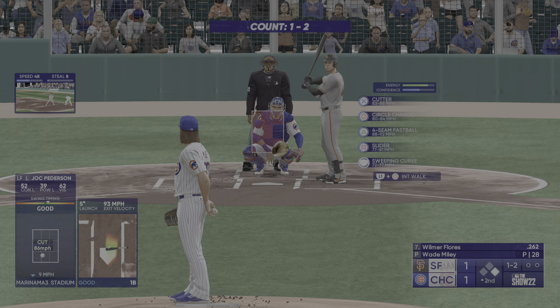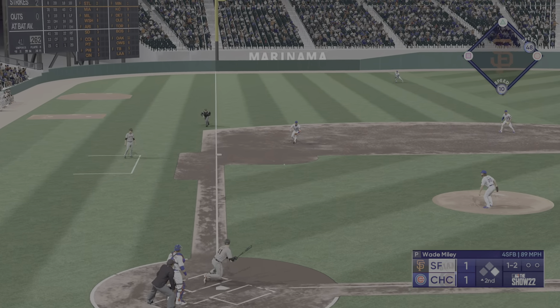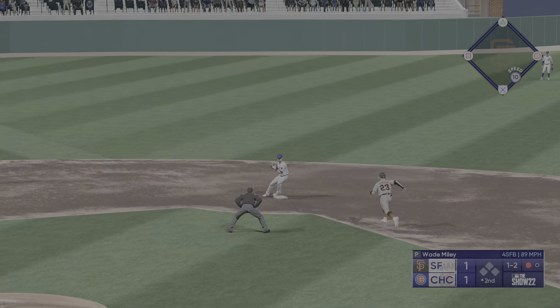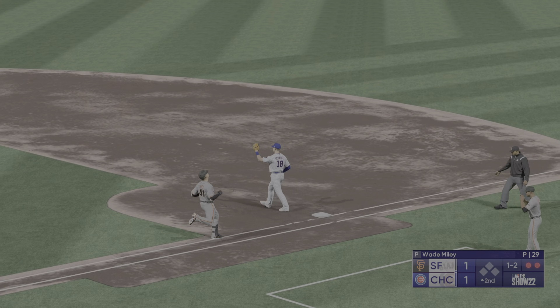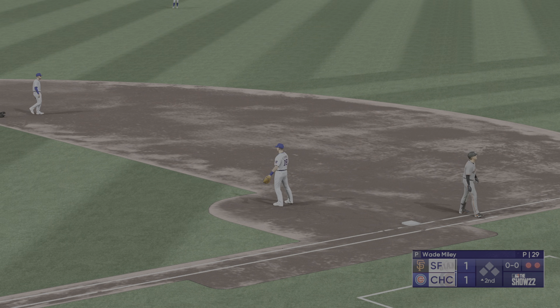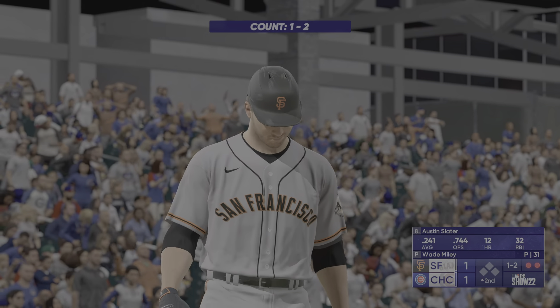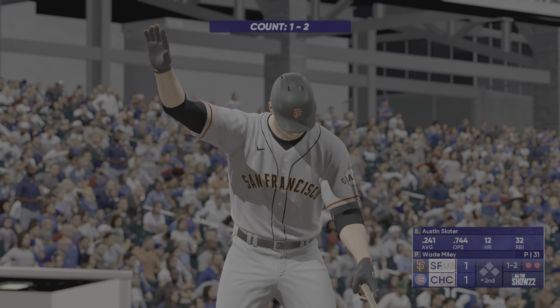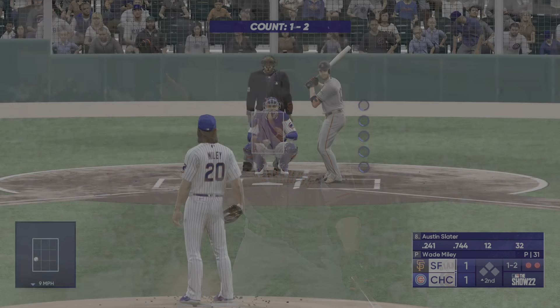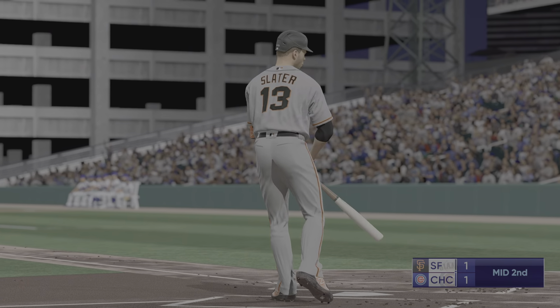Now it's Wilmer Flores at the belt and fires — maybe a two ball count — five-four-three, and they turn the double play. Austin Slater stands in, tied up here in the early going — swing and a miss, third out.